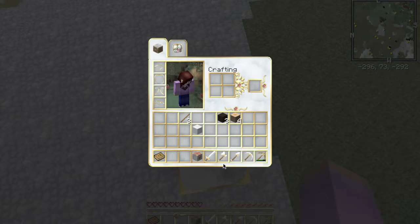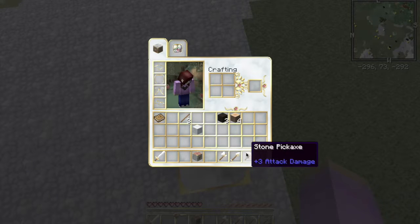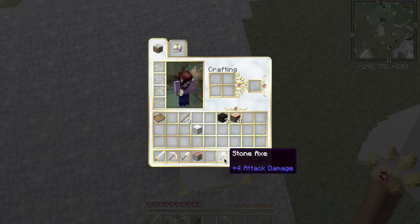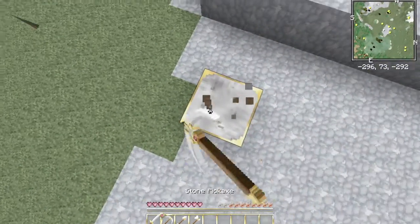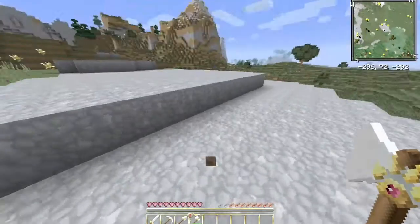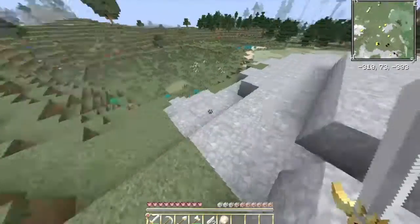What I want to get next is some coal. So we started with this book — by the way, this is from the Tinker's Construct mod. Basically with Tinker's Construct you can make your own tools out of anything you want, and there's a bunch of different types of swords and stuff. It's pretty cool, I really enjoy it, and I wanted to include it in this mod pack. Let's go ahead and kill these chickens for food.